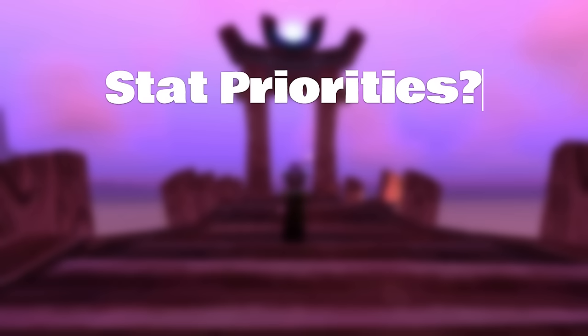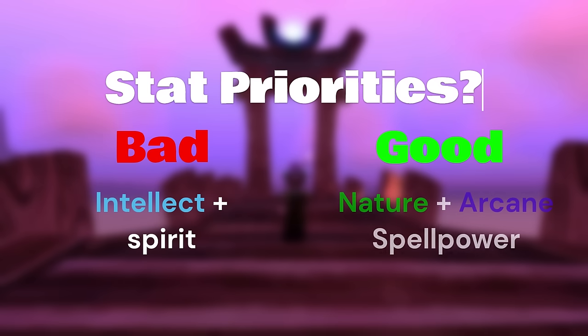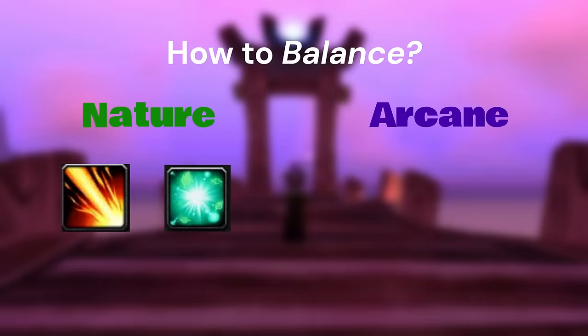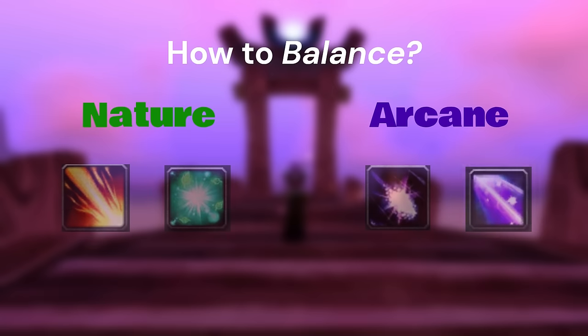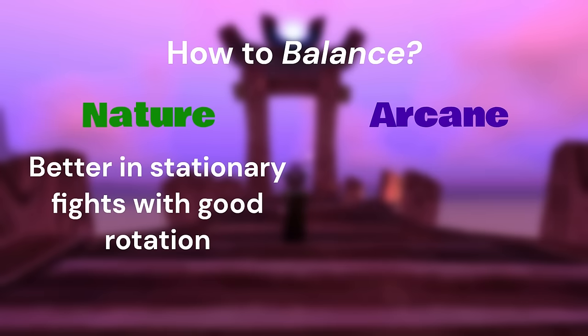The most common question asked about Balanced Druid in Season of Discovery is: what are the stat priorities? Because mana is not really a problem for us at all, intellect and spirit rarely score high on the list. What's really important is stacking spell power. Since half of our rotation — Sunfire and Wrath — scales with Nature damage, and the other half — Moonfire and Star Surge — scales with Arcane, people are often confused which is better. The real answer is both are about equal. If you're not moving and can do a perfect rotation, Nature edges slightly ahead of Arcane. However, if you are moving or cancelling Wrath casts, then Arcane becomes the better option.